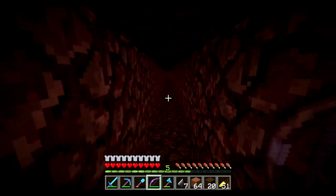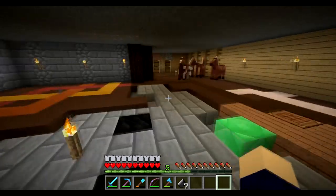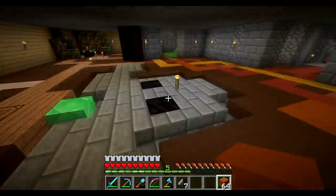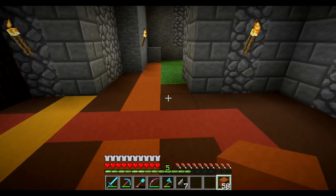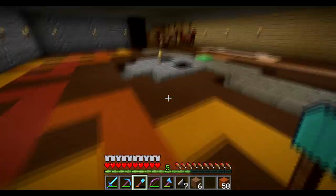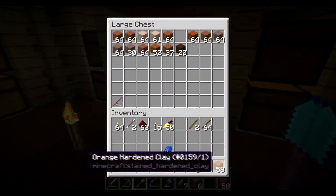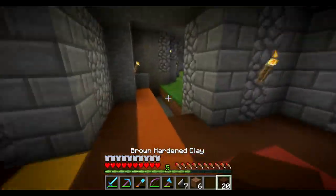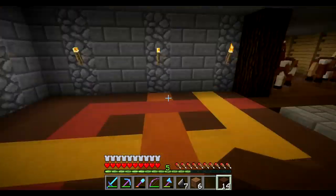I'm going to go over there and do some F3 coordinate checks. We're back. The first thing I should have done is the reason why we went over to the mesa — to get this and put it down like that so it's one continuous line. I think what I want to do now is change this one to brown stained clay because I think that's going to make it look a lot better.